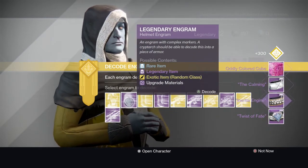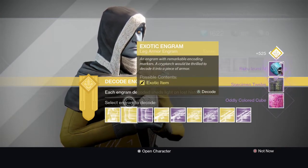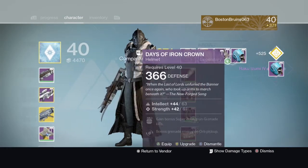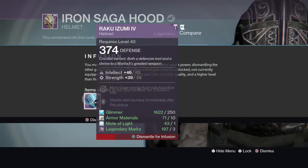We got an artifact and a lot of bonds, another artifact, another artifact, another artifact. I am going to check out all the artifacts I just got - we got a 374 helmet, I will infuse that right now, hopefully I don't run out of glimmer.